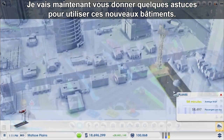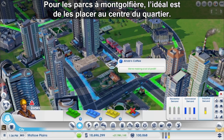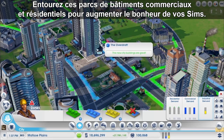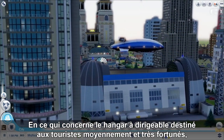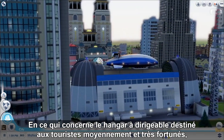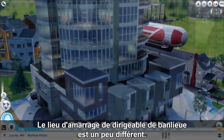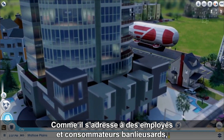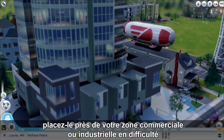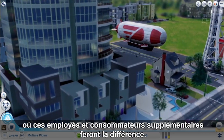Now I'll go over some tips on how to use these great new buildings. For the balloon parks, these are really ideal for the middle of a neighborhood. Surround these parks with commercial and residential to maximize your Sims' happiness. For the Airship Hangar, this building only carries medium and high wealth tourists, so you want to place it in your wealthy commercial district or near your high-end casinos. The Commuter Airship Mooring is a little different. Since it carries commuting workers and shoppers, you will want to put it near your struggling industry or commercial where those extra workers and shoppers will really make a difference.